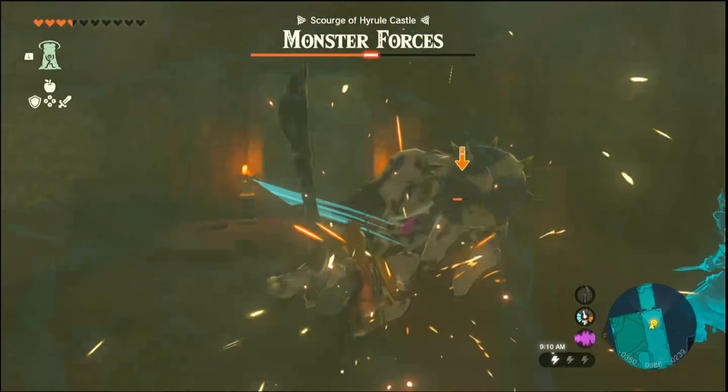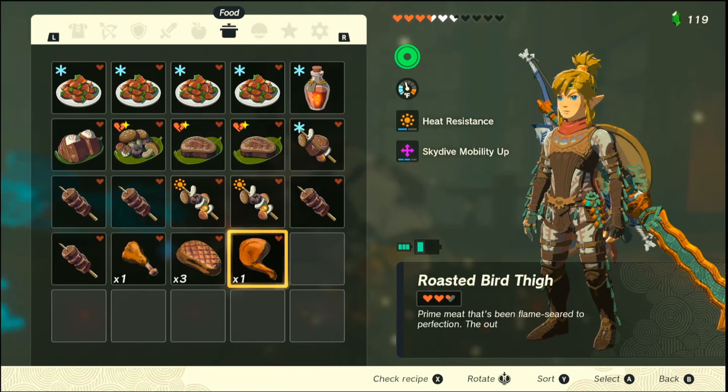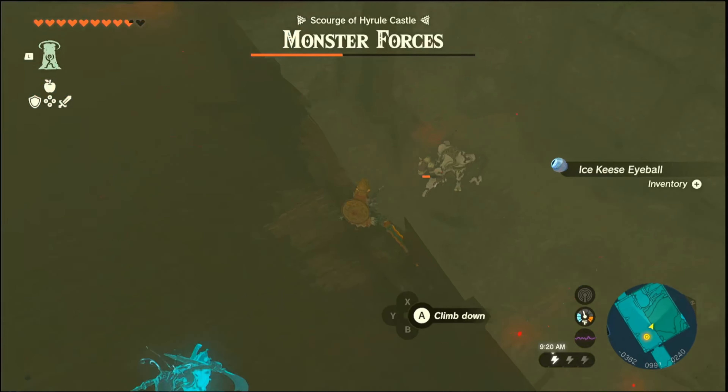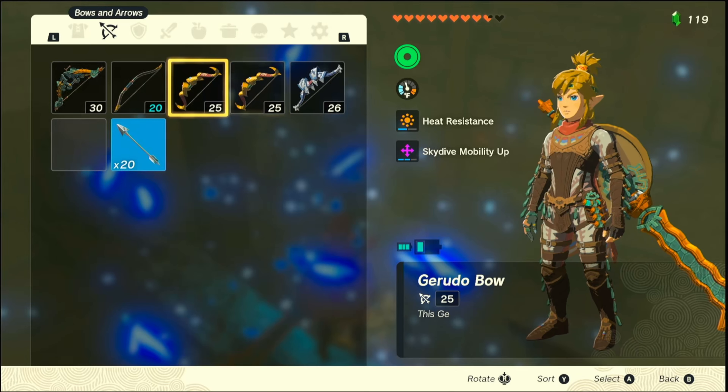Okay, that guy is tough. He is a Silver Moblin though. Is my Master Sword ready? No. In a minute it will be. I think the Master Sword does like 60 damage over here.